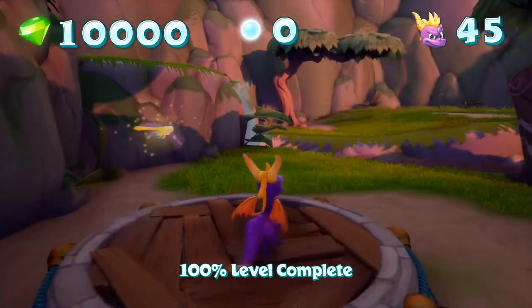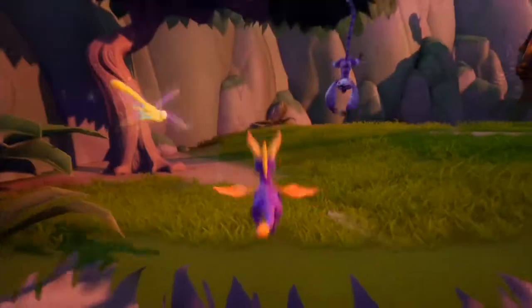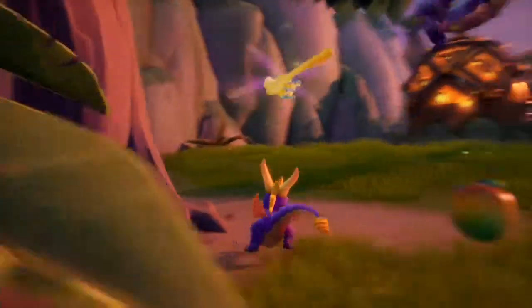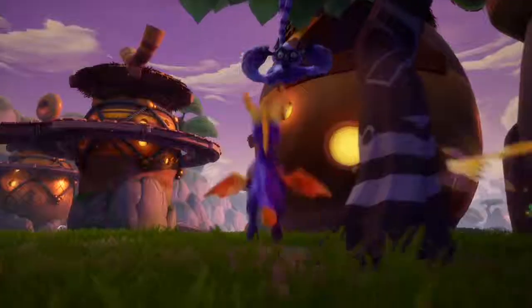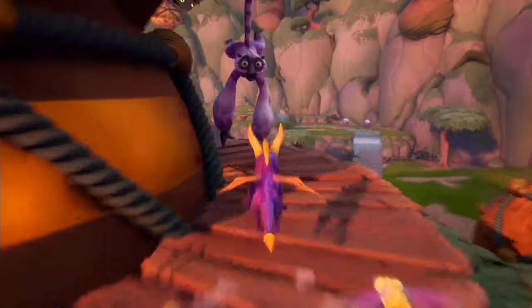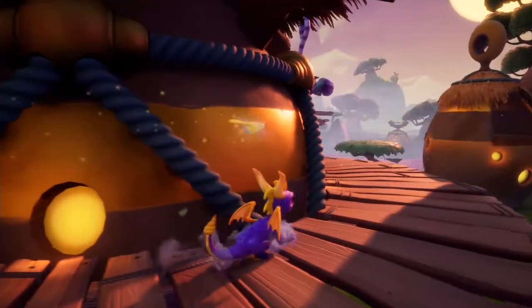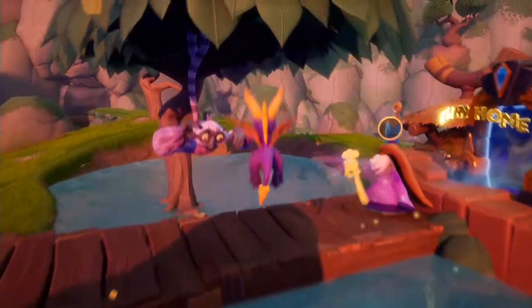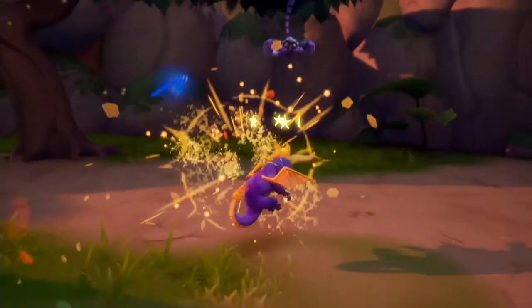Monkeying Around. Charge through every monkey in Mystic Marsh. That's one of the more annoying trophy challenges because these monkeys throw things at you. Make sure every time you come across one of these menaces, you charge through it. I'm showing you where they all are — there are a couple on this section. Once you've charged through all of them, you will pick up the trophy.